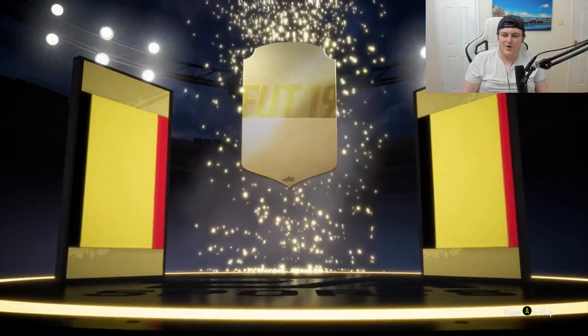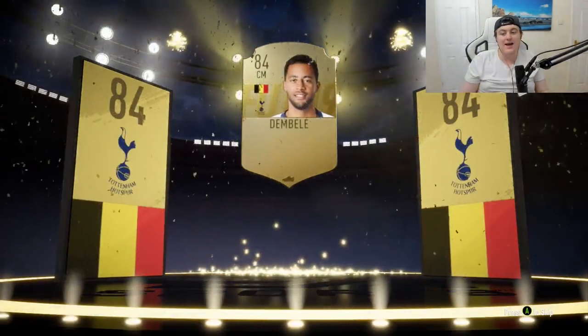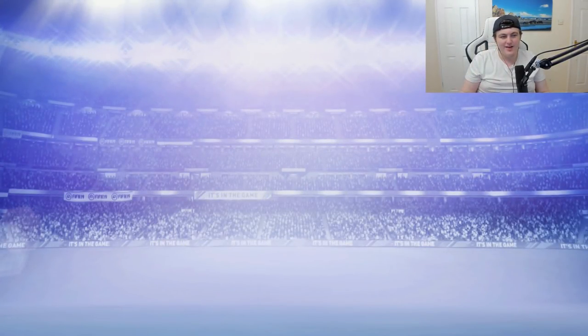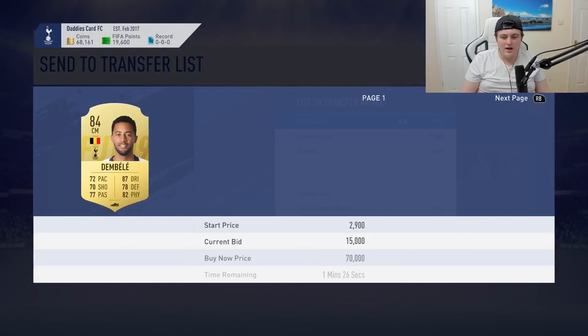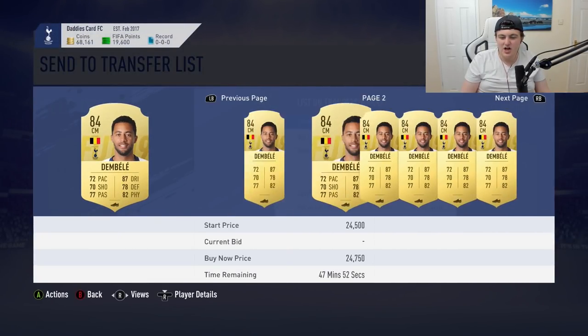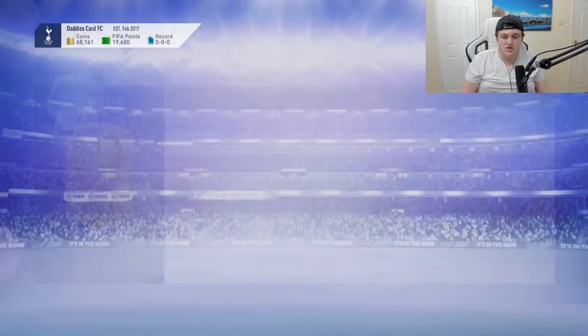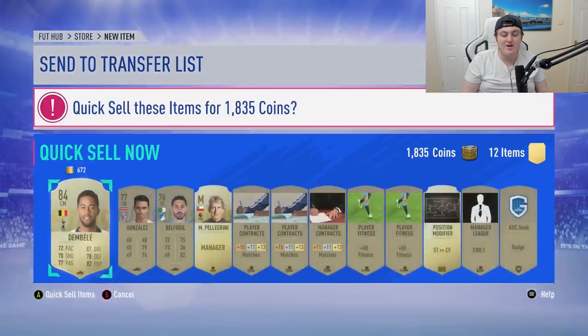Ball drop — let's go. Who's it going to be? Belgian central midfielder — it's Dembele. Yo, that's still sick, that's still great. I thought it might have been Nangolan, but I'm still happy with that. How much do I think Dembele is going to sell for? Around 15k. He's going to be quite an expensive card — 84 rated, four-star skills as well, and he's a solid central midfielder. I'm going to keep him in the club. I think he probably could go up a hell of a lot more. That is a great, great card.